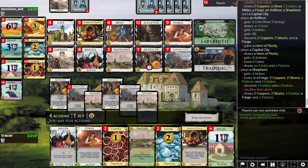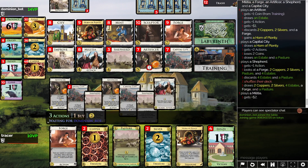Alright — let's lose these last two coppers. We go just like copper, copper, silver, and to Improve. That'll be the move — my move at least.